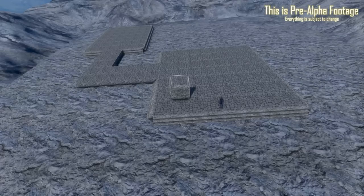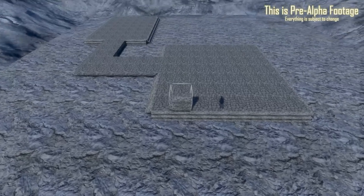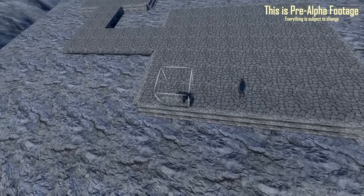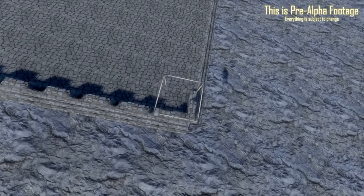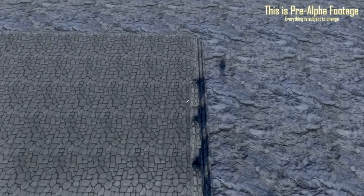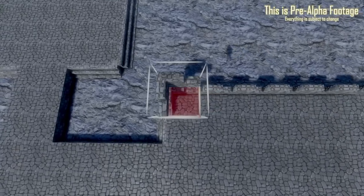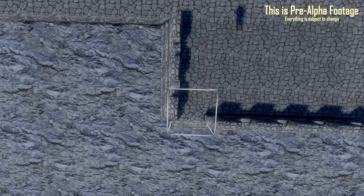Another amazing thing about building in this game, besides the fact that everything has physics simulated, is that you can put blocks within blocks. So if I go ahead and select a different block, I can start placing this around here. You can do click and drags in creative mode, just as you can in Space Engineers — it's very helpful for simple stuff like this. And there we go — a nice little basic edge around this structure.